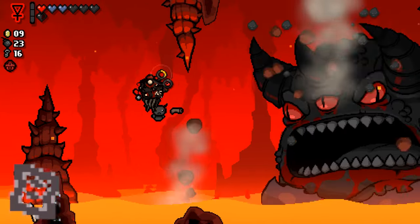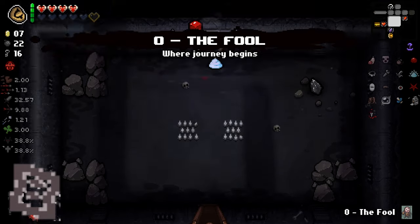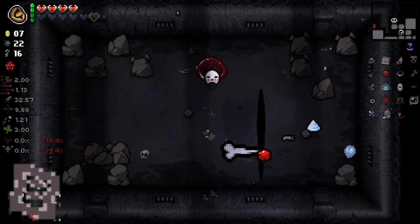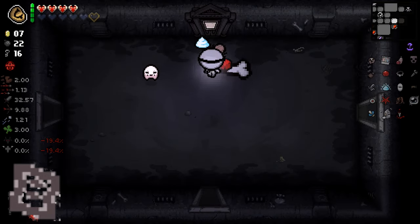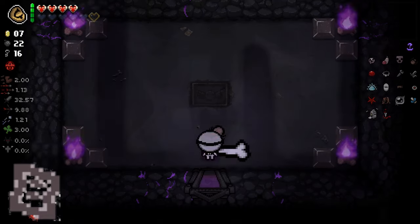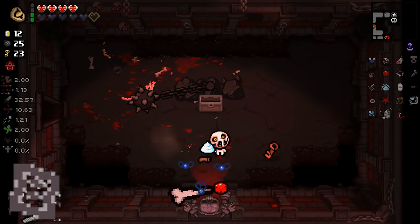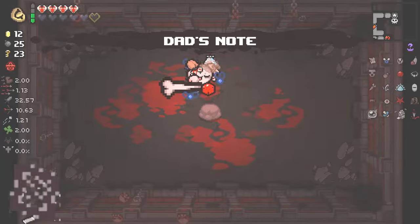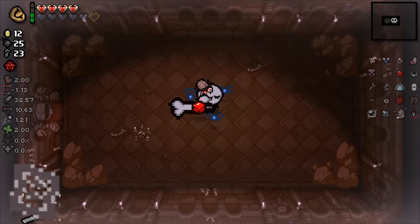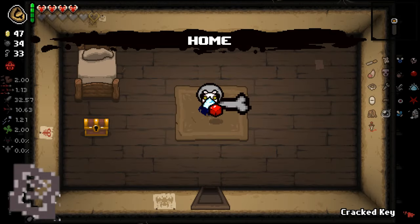Beast is the final boss of the Home floor, which can be reached by taking the strange door in Depths 2. The strange door is unlocked by defeating Mother and requires having either the Polaroid, the Negative, or the trinket Faded Polaroid. A more detailed explanation on how to enter the strange door can be found in my how to beat Beast video. Once you enter the door, you are taken to the Mausoleum floor. At the end of Mausoleum 1, the boss room will only have an item pedestal. Once the item is taken, you are teleported to the Ascension floors. Make your way through these and you will reach Home and can fight Dogma and the Beast.